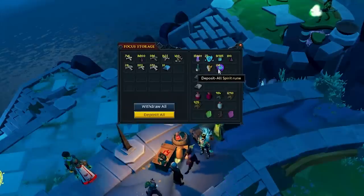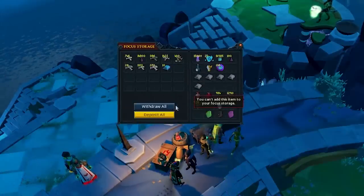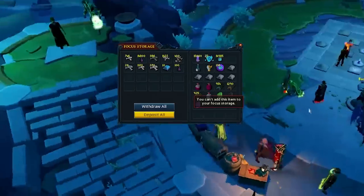Task 2 is to deposit a focus object in your storage. You can put all of your bones and other focus objects in here so you don't need to carry them in your inventory or clutter your bank.